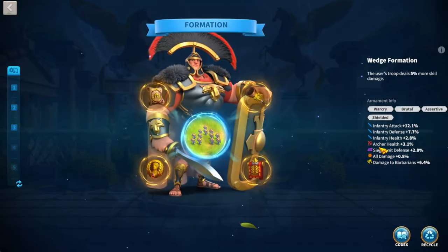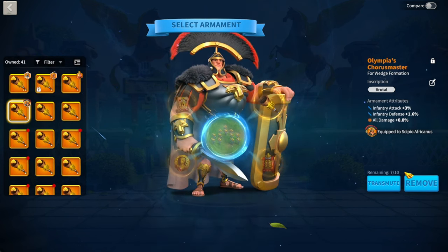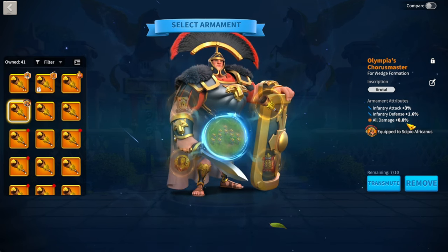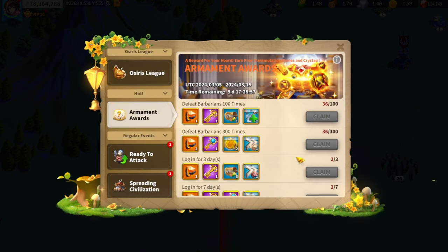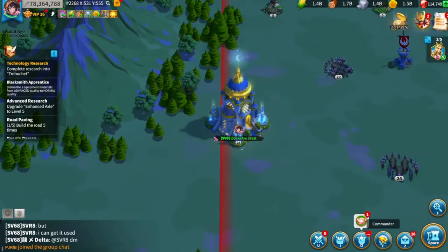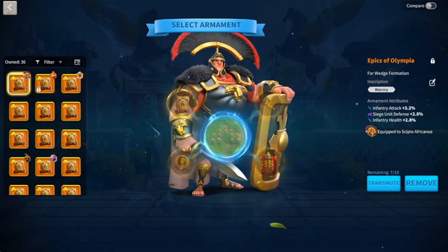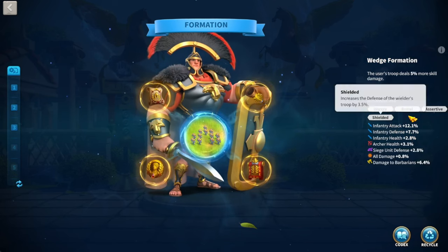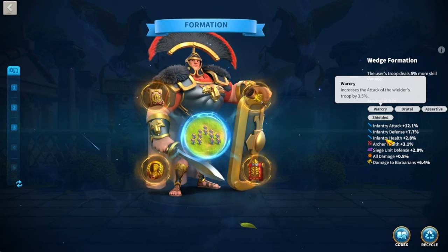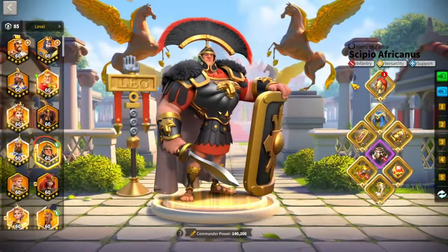My infantry armaments need work, but it is what it is. I actually used the transmute crystal — transmuted 10 times and unlocked all transmutation choices on this armament. Unfortunately I don't have a single three-of-a-stat for infantry, which is pretty unlucky. The armaments are pretty attack-heavy, but you do want to aim for more health and defense on infantry — primarily health, because infantry gear has very little health at all. Try not to make your armaments look like mine on the infantry side.